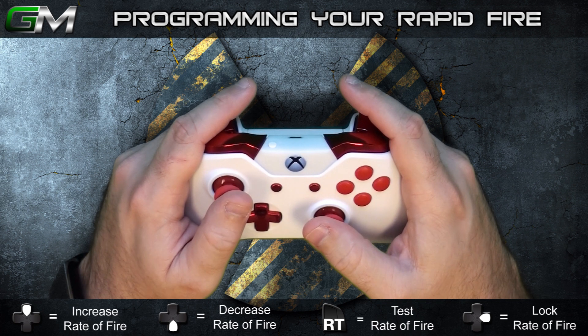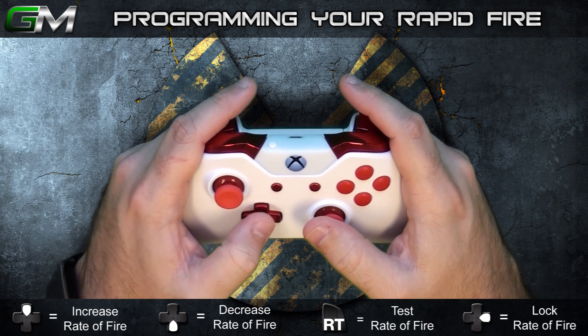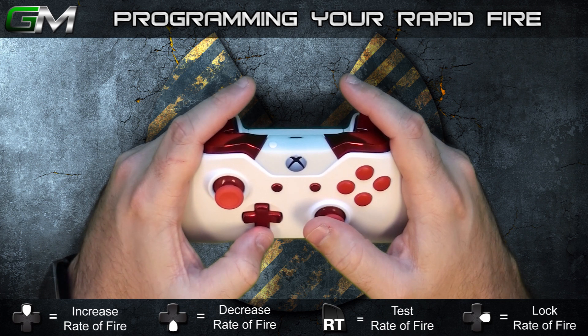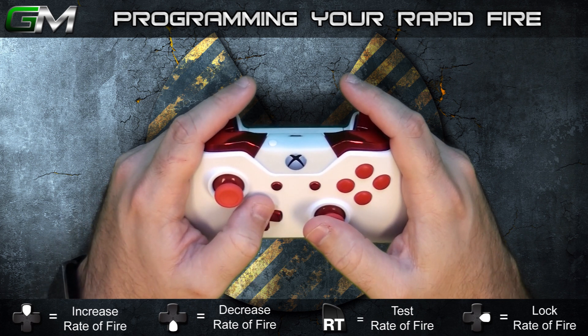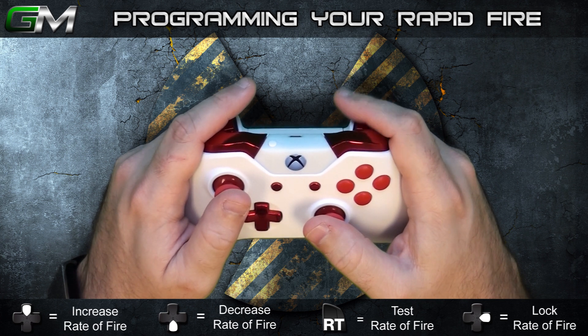Once the LED has finished flashing, you can increase the shots per second by pressing up on the D-pad, or decrease them by pressing down on the D-pad. Each press up or down on the D-pad increases or decreases the shots per second by 1. You can test the speed of the rapid fire at any time while in programming mode by pressing RT.